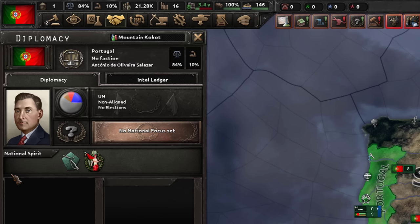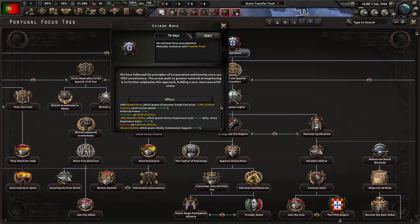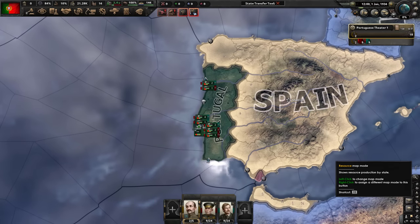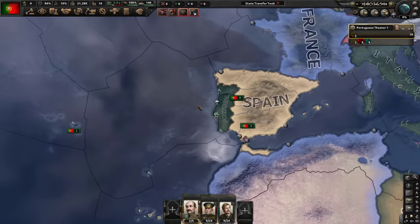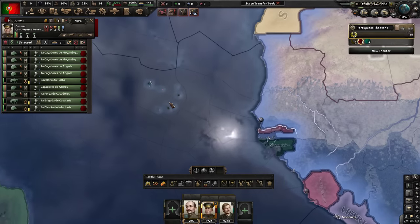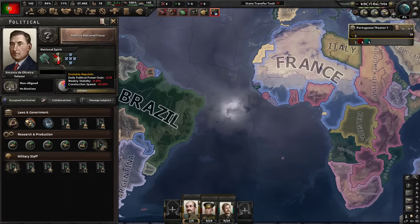First on the plate today is Portugal, and this is a kind of monarchy path that you can't really screw up. Portugal is a very beautiful country — been there once and completely loved it. Also, look at all that tungsten — that's 3 civilian factories for us. We will also position our army here for a little surprise later on.